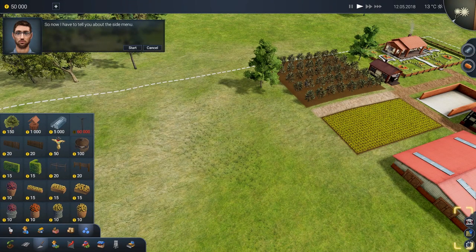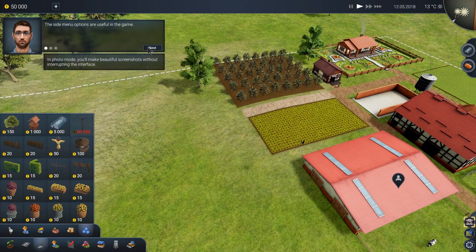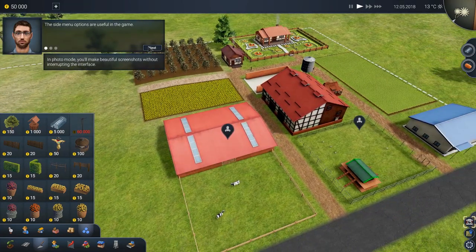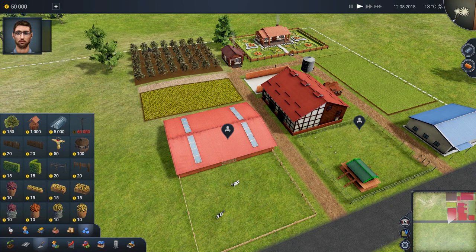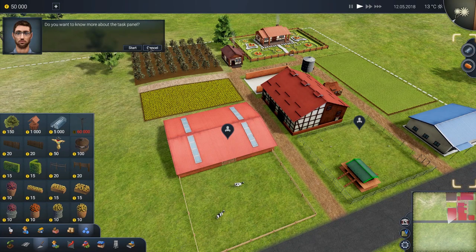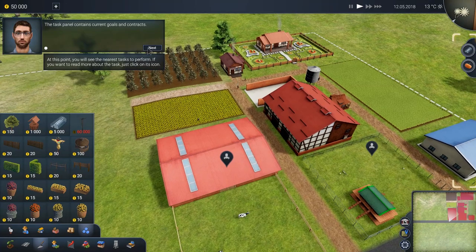Now I have to tell you about the side menu. The side menu options are useful in the game. In photo mode, you will make beautiful screenshots without interrupting the interface. The mini-map lets you check things out, and of course that gets you back to the main menu. The task panel contains current goals and contracts — at this point you'll see the nearest task to perform. If you want to read more about them, just click. Thank you, Adam. I have to go home because the cows need to be milked. If you need anything else, call me by clicking on the question mark at the top of the window.